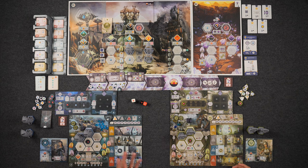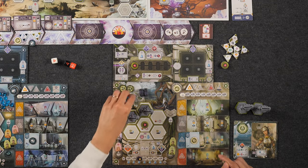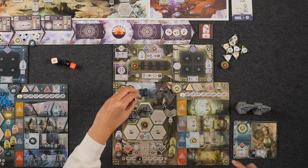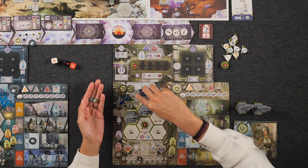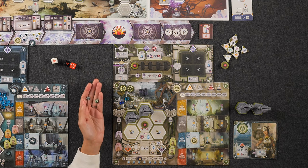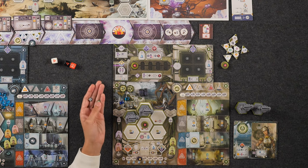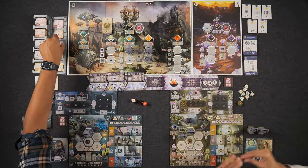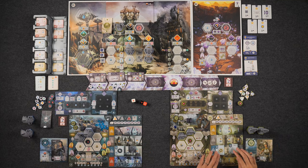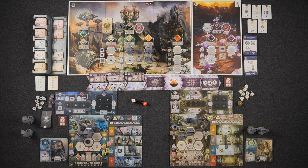I'm going to build another water building because five water with an administrator is nice. The next spot here requires one uranium, two titanium, and a water. I'll get a discount on the titanium since it's an engineer. So one titanium, one uranium, and one water. Two-thirds of the way to my evacuation. This does not fill in over here right now — it'll get shifted in the next era. Now it's back to you.